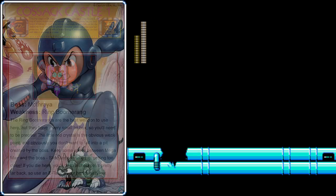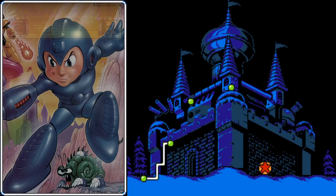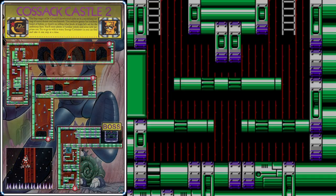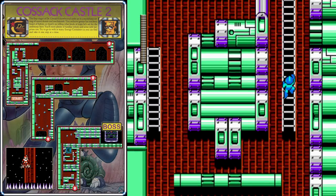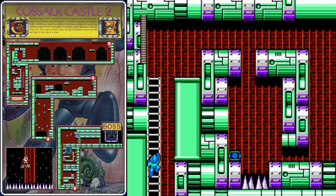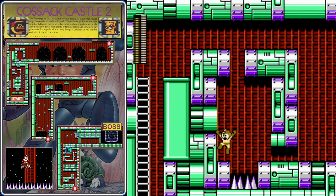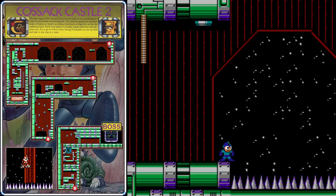Once Mothraya has been defeated, we'll teleport out of there and it'll be time for Cossack Castle Part 2. This second Dr. Cossack stage is not actually that difficult — as long as you have a decent charge on your Rush Jet, you should be in good shape. As we start out, you have two ladders to choose from — I recommend going on the right ladder and make sure to climb it all the way to the top; do not hesitate or you'll get hit by that enemy. Once you're up here, lure that enemy out and shoot it, then slide under and head over to the ladder in the upper left. Use this weapon energy to refill your Ring Boomerang or any weapon you're low on, but make sure you have a decent supply of Rush Jet because we're about to use it. Rush Jet is a lot harder to maneuver in this game, so slowly move him upwards.